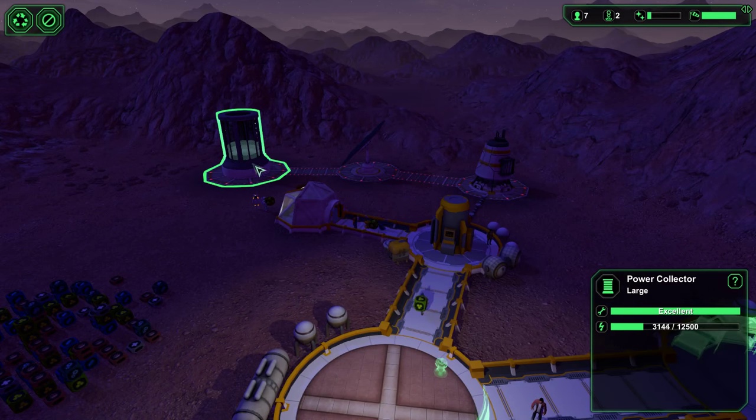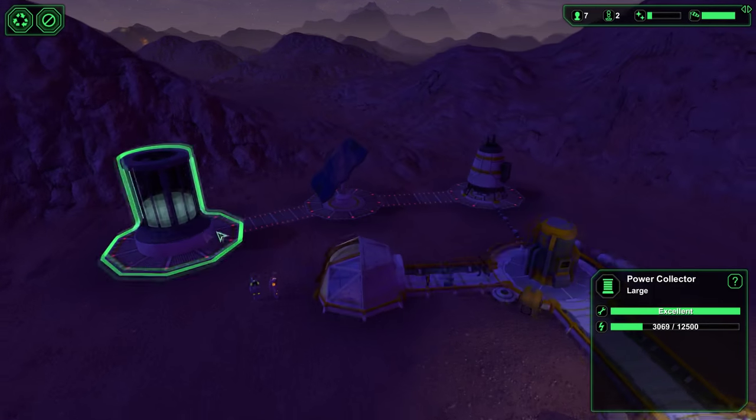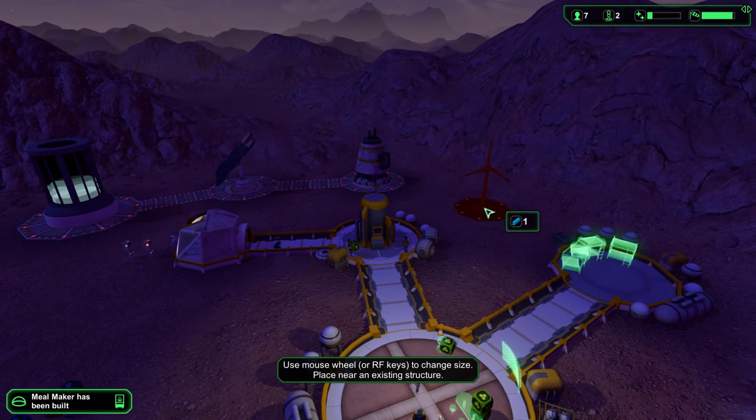We've got a problem. At night time our power is draining. The good thing is we have this collector here. But the next thing we're going to want to work on is get a wind turbine up here.